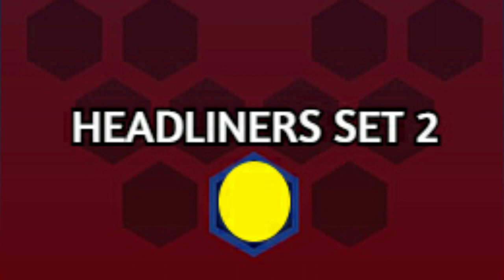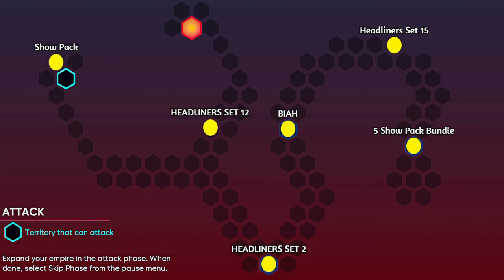Once you go down a bit, if you beat the Phillies stronghold, you get a headliner set 2 pack. I don't know what their thing is about the headliner set 2 pack — they just really seem to like it. Work your way up, you beat the Blue Jays, which you're gonna have to do. You can't go anywhere else.